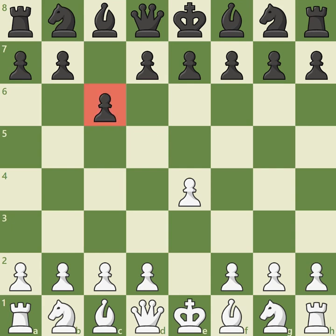Opening the game with c6 has not significantly helped Black's development, so White may focus on rapid development and try to build an initiative against Black's solid setup. Since Black is not directly challenging White's center for the moment, a sensible response is to grab more space in the center with d4.